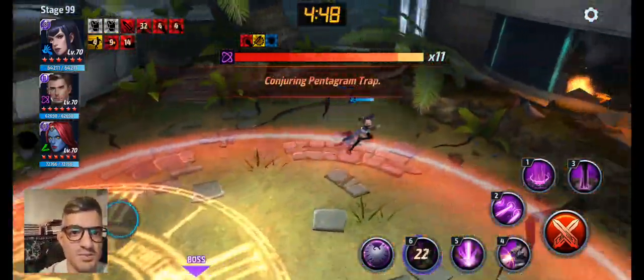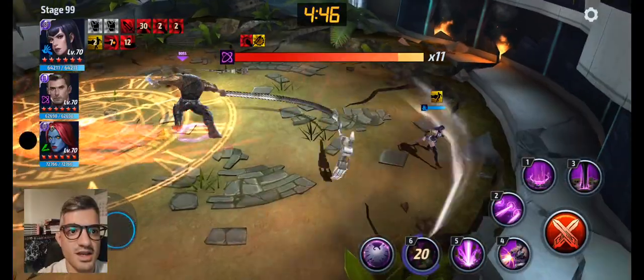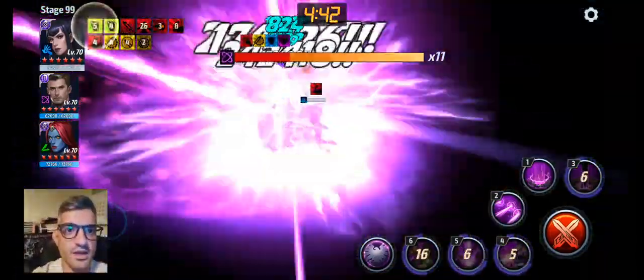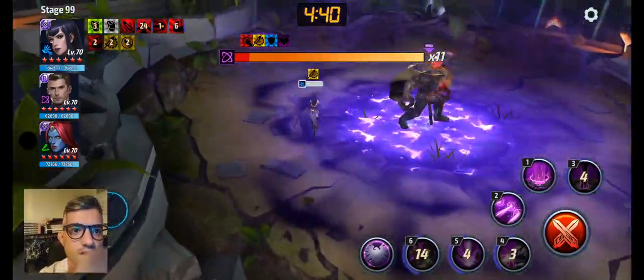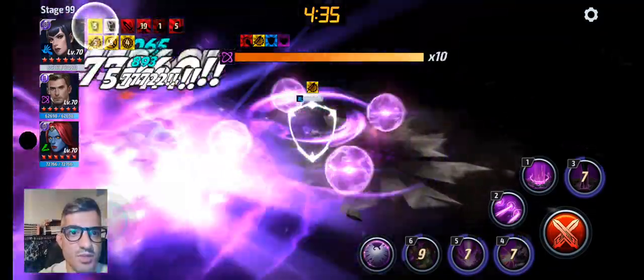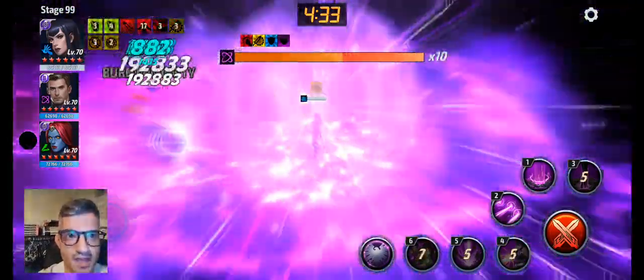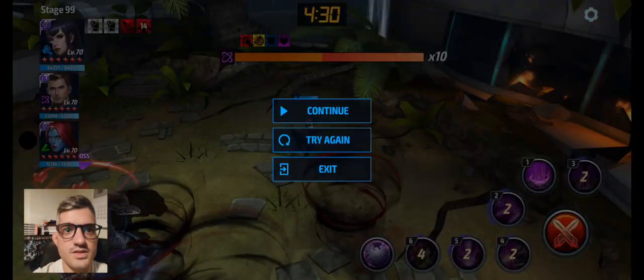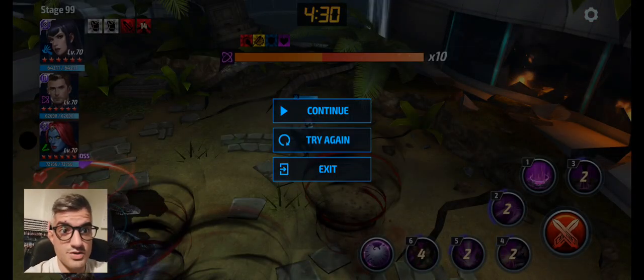I don't want to risk dying there. That's way better — you can see the bars are really flying. You want to use your second skill after the rotation ends. So it's like seven and a half bars in 30 seconds. Let's see what we get with the new uniform.